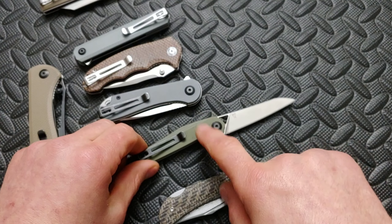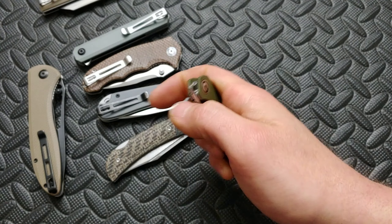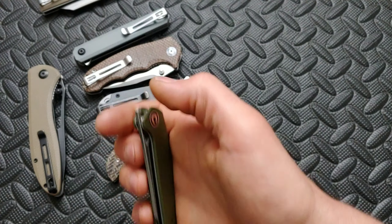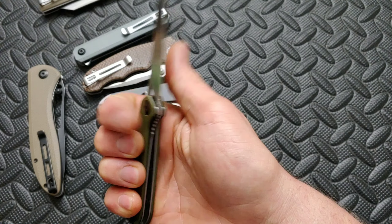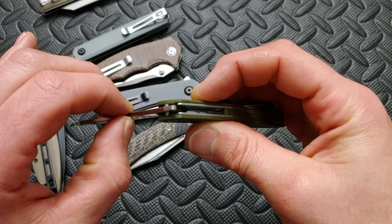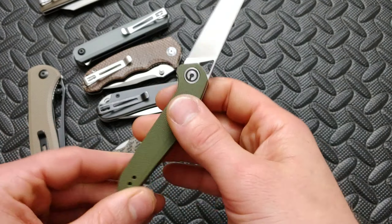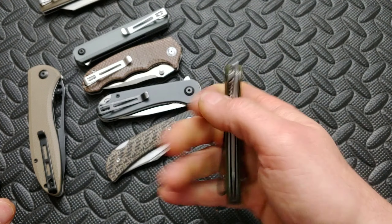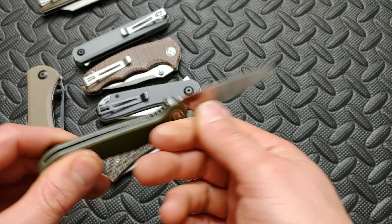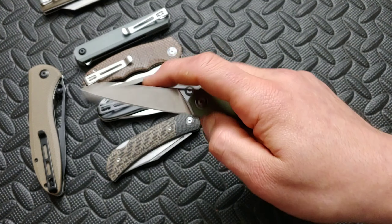Next up is the McKenna in D2 steel — great front-flipping action, one of the best front flippers I've ever felt. It has internal stop pins that line up in both the open and closed positions. The action and detent are great. You forget this thing is in your pocket when it's there — it's just so small and sleek. I really like this knife.